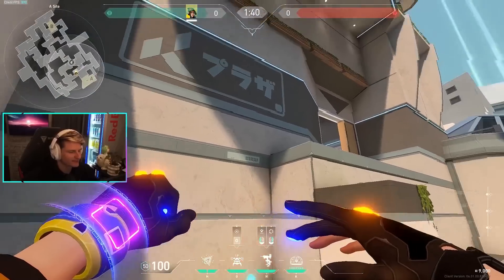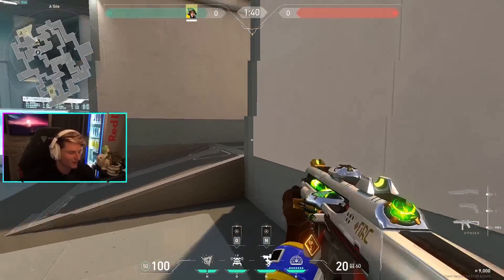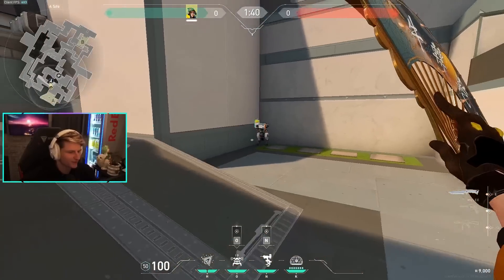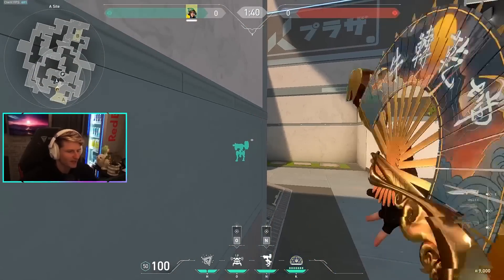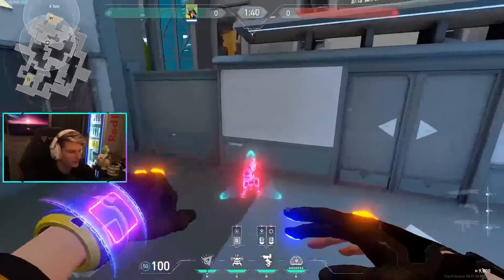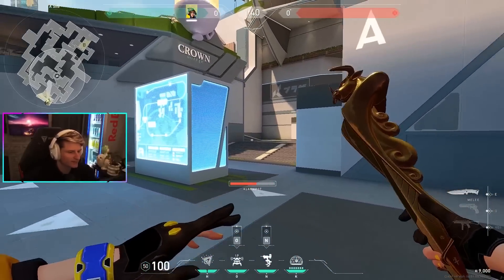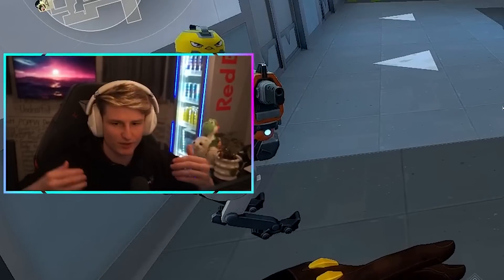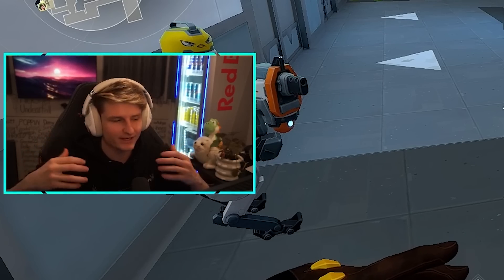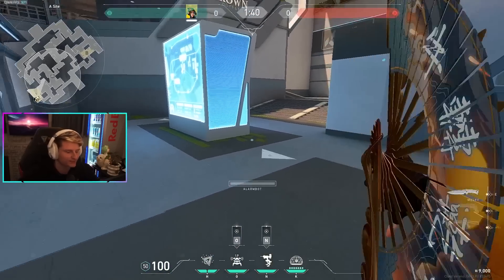They used to have a rafter here and it was fun to put a turret on top and swing off it. You can still do something similar — when they break the turret, you swing out from this side and catch them off guard. A good turret for pistol round is right here because it's farther away, making it harder for them to break immediately. Any extra chip damage you can get in pistol rounds is super helpful.